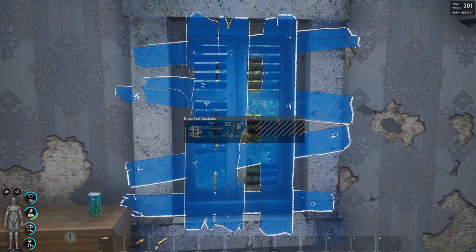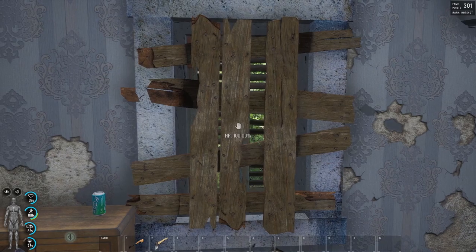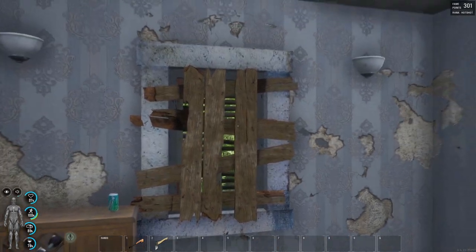Now simply take the resources and press F or Shift+F to insert them all at once. And voila, no more pesky peekers. That's it for this video.